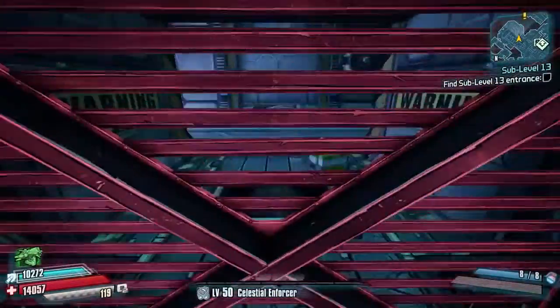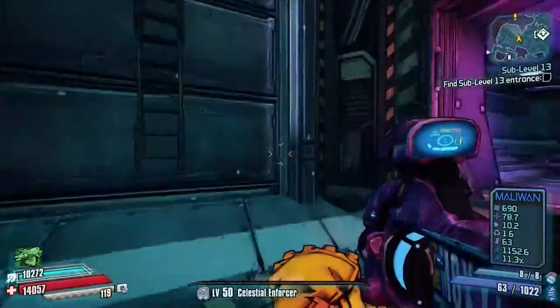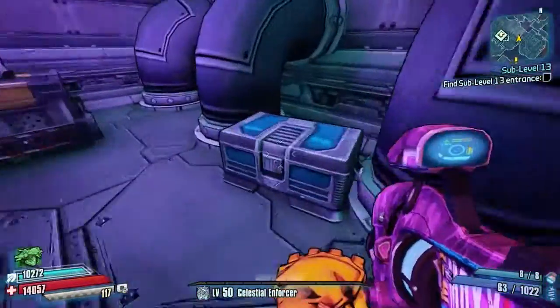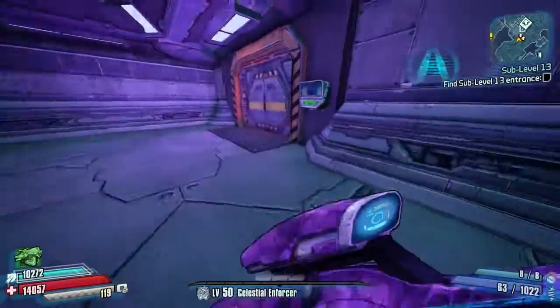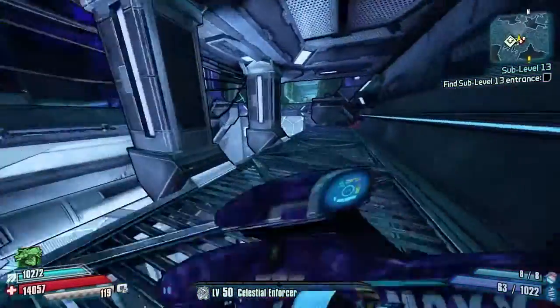You cannot get through that other way — you can climb the ladders but once you get to the top you're pretty stuck. If someone knows how to get that open, please let me know, it'll make things much quicker. I just thought this was a brilliant place to put a chest. I love secret chests, I love finding them, and I found this one all by myself. There are a couple of ammo crates in here as well. You can open the door to get back out — it takes a little while.